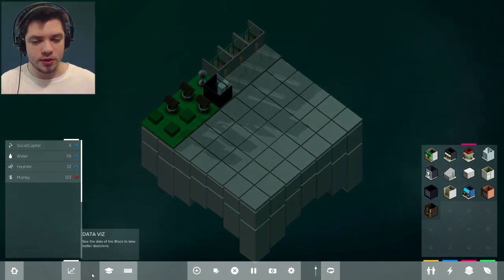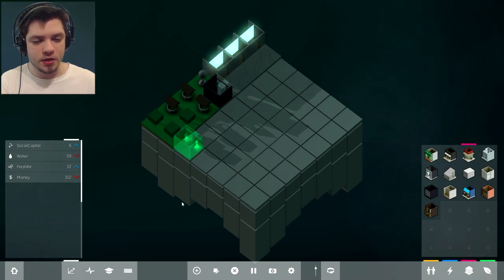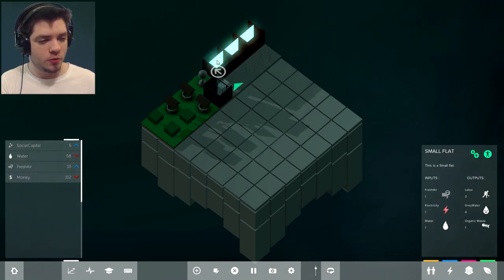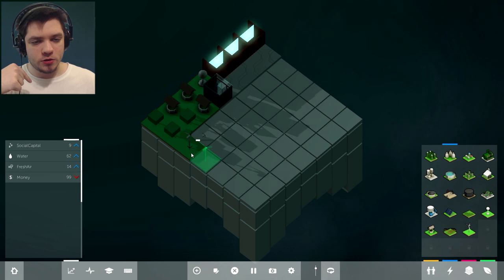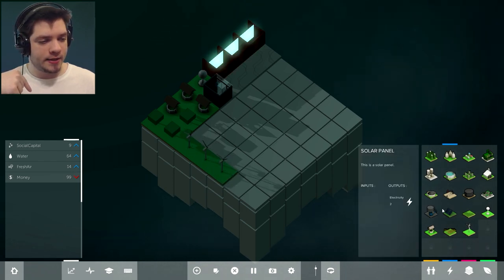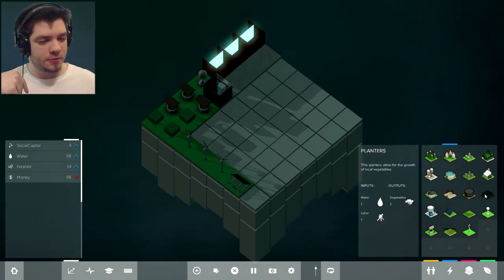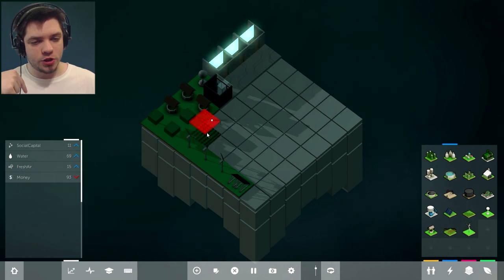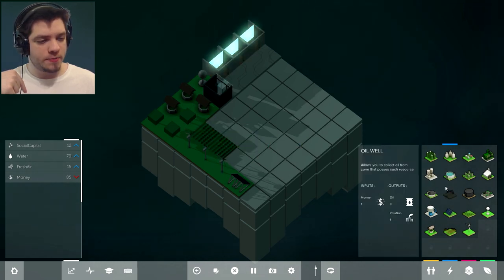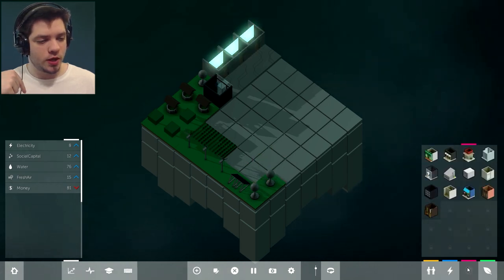Now we're going to start getting money as well. We have social capital, water, fresh air, money. If we deselect everything, we can check what's the problem — electricity! I forgot to build electricity. Let's put a few windmills — one, two, three windmills — and a solar panel as well. Then we can also put some farms because we need farms. Let's put two vegetable farms and two water towers.